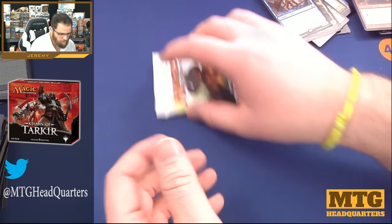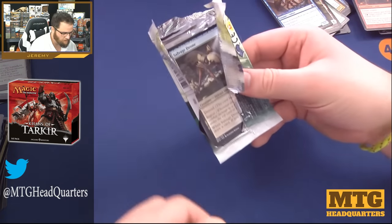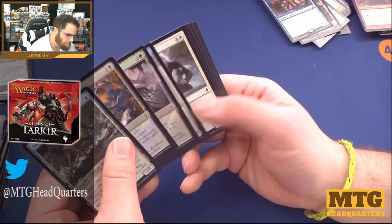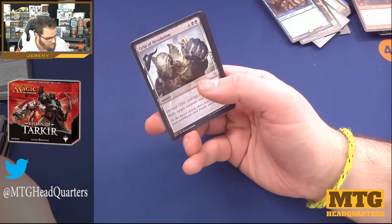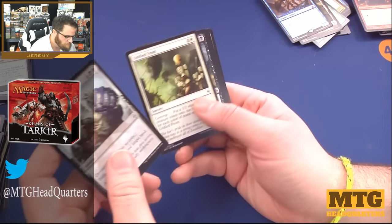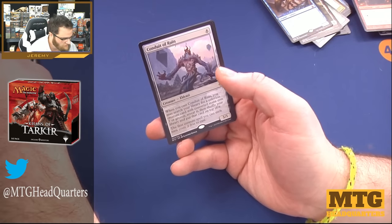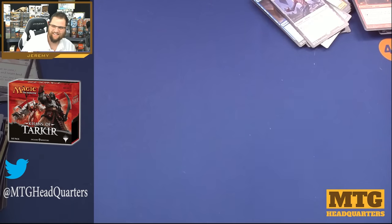We found two mythics — that's a thing! Battle for Zendikar — I'm guessing a Gideon and an Expedition in the same pack. Grip of Desolation, Unified Front, Retreat to Hagra, and Conduit of Ruin. I was wrong — and you know, that happens.